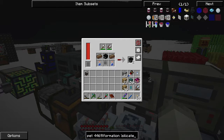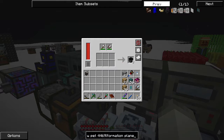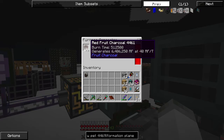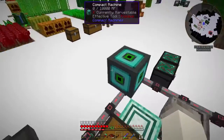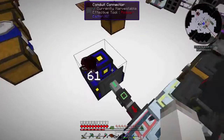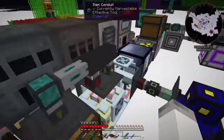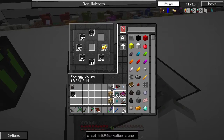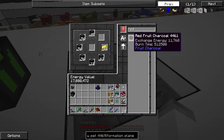The next thing I want to work on is power, though that's a little less of a concern with the discovery that red fruit charcoal is super cheap and awesome. We don't really need to worry about that too much right now. I do want to set up the compact machines at some point. Let's go ahead and get another furnace generator. We'll grab some charcoal and fill up our drawer.